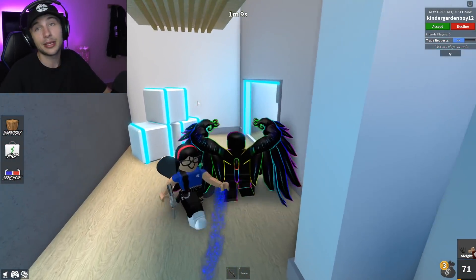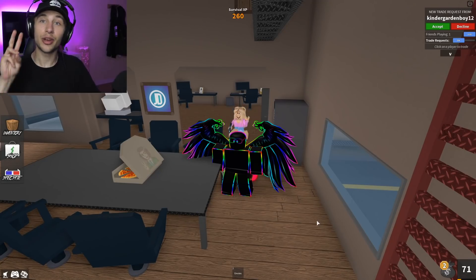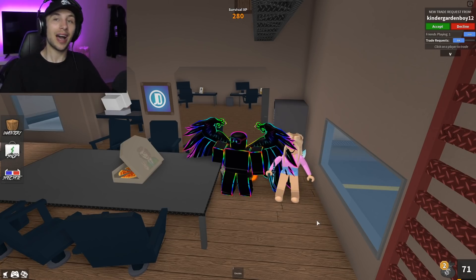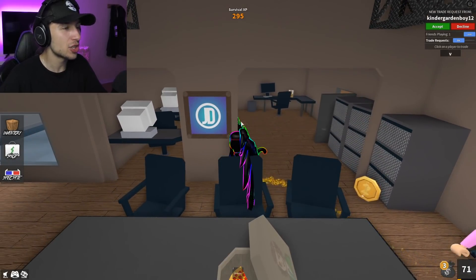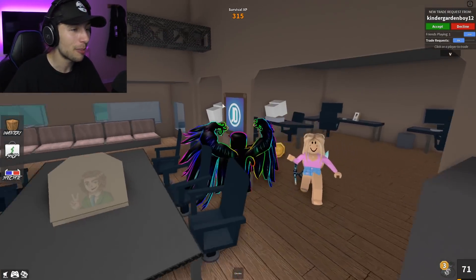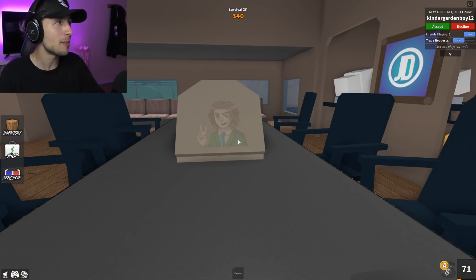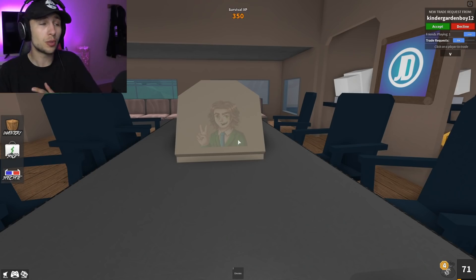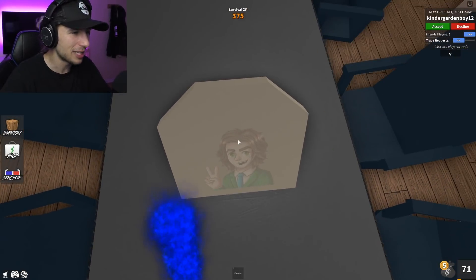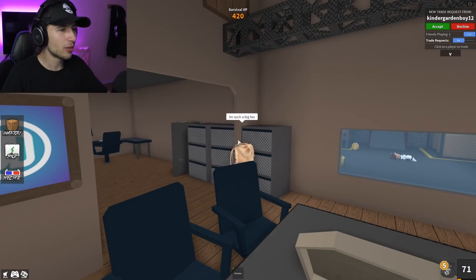It's cool because this whole map represents the NS development team and shows all the maps that were made. In Factory, there are two Easter eggs in this room, and they're actually two different YouTubers. One of them is us — you can see there's a JD poster, which is our logo, as a little poster in the Factory map. And there's also Zachary Plays — I believe that's his name — and his character is on the back of a pizza box, which is really cool.